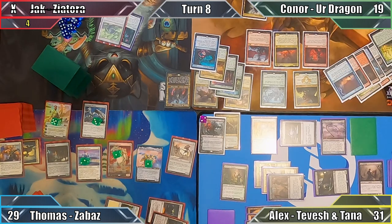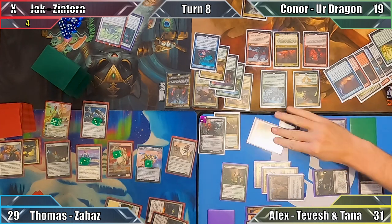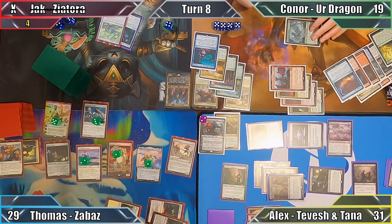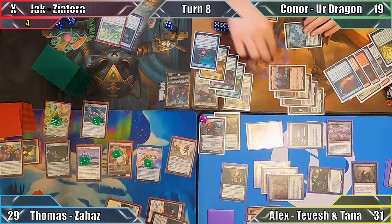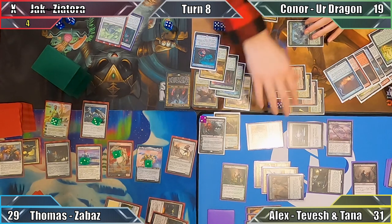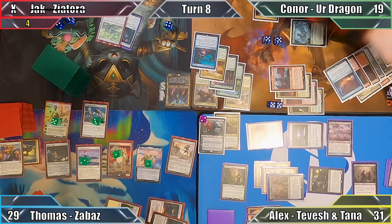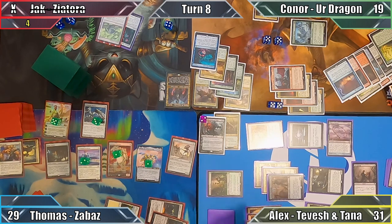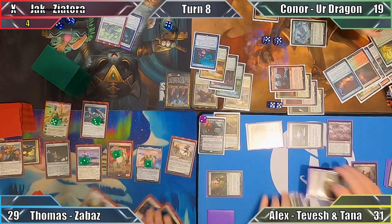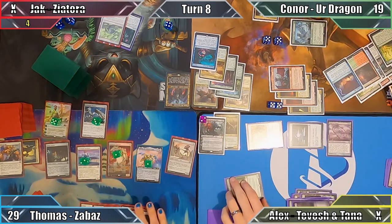Finally finished resolving effects, Connor moves to combat, and I respond by sacrificing my final food token to tap down his Earthquake Dragon. Connor attacks me with all of his dragons except two tokens kept back as blockers. He draws six more cards as a result of his Kindred Discovery, and I exile the Terror of the Peaks from Connor's graveyard with my Shaman before taking more than lethal damage from his thunder of Dragons.